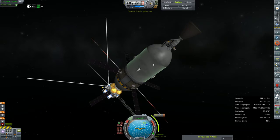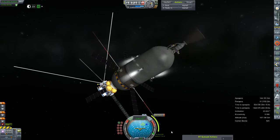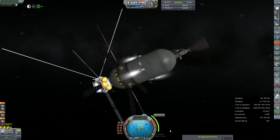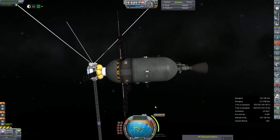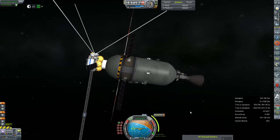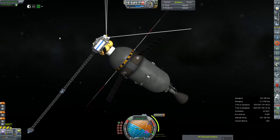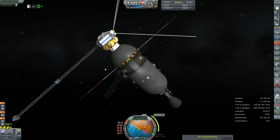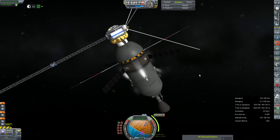Hey everybody and welcome back to Kerbal Space Program RP-Zero. We are rejoining our Mercury flyby mission here in orbit of the Sun. It is approaching its maneuver node in about seven minutes to make its second very close flyby of Mercury. It's only going to cost us about 850 meters per second, which we have in spades. We've got a little over three grand still in the tank, so we can afford to make a bunch of corrections should we need to.